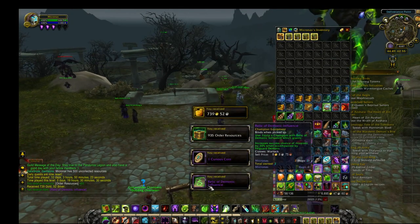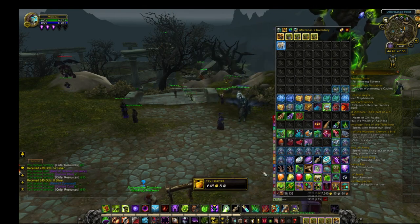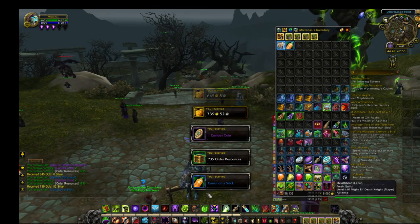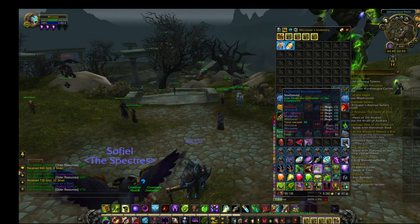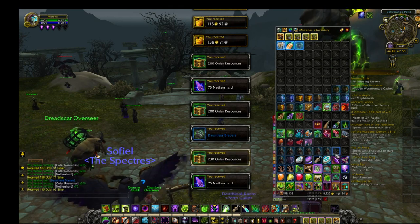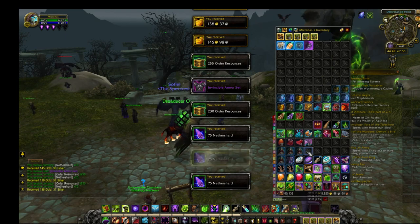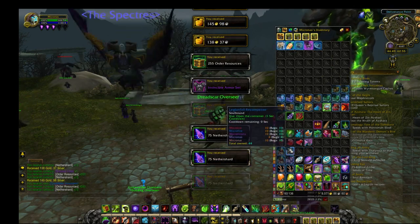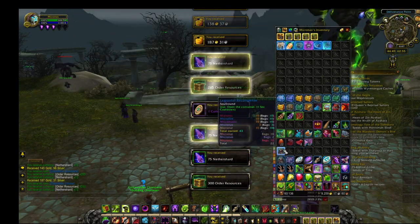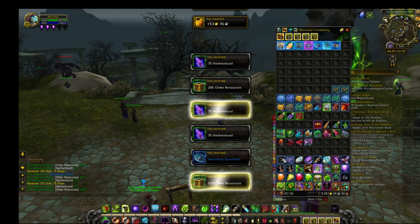We'll do the Paragon's chest first, why not. We'll do recompensers. I'm just going to open them all, I'm just not going to wait for them to clear. Oh, Invincible Armour set - that's good.